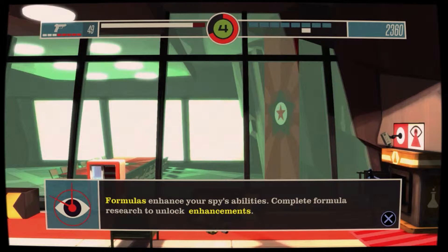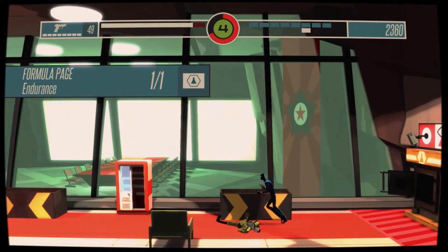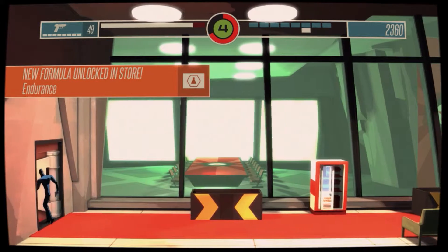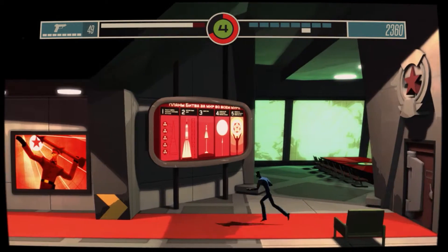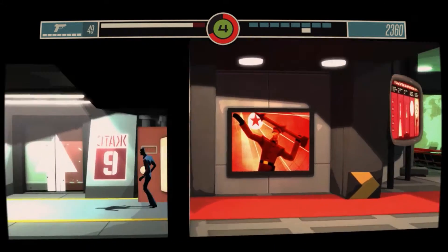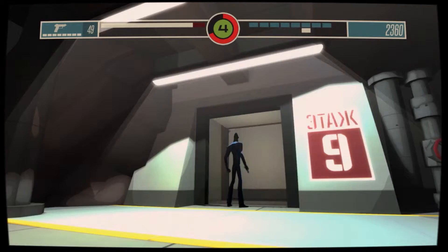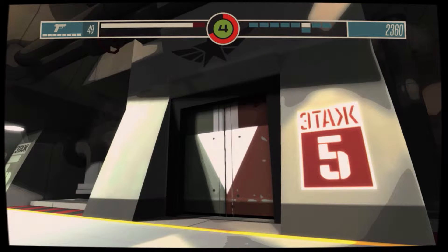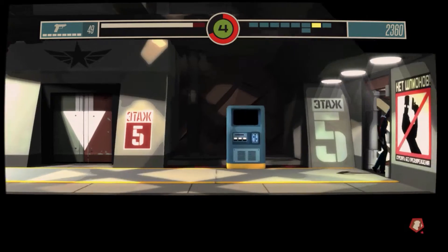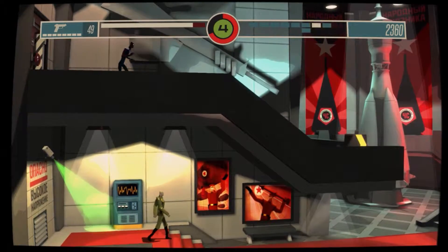A formula has been unlocked — Spy's ability. I've got one formula page for the level, and that's unlocked Endurance. In between levels you have the option to go in and, using the money you've collected, pay to use these formulas. For example, with Endurance enabled I could have like 50% more resilience against certain weapons.